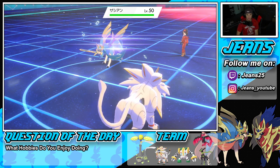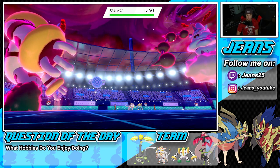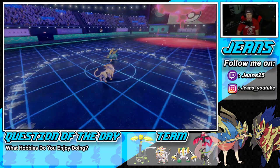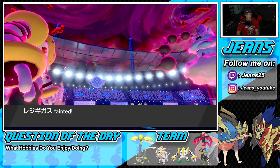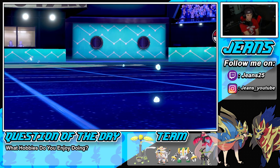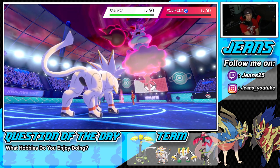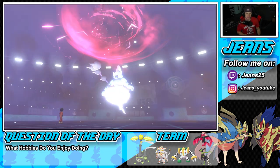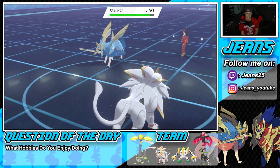I want him to take out Regigigas this turn so Regieleki can get rolling. Rock Slide takes out Thundurus, we deal a little damage onto Zacian. But Zacian is plus one on speed from Max Knuckle — Regigigas doesn't outspeed him anymore. No bueno. Regigigas has to come out and choose a move. I feel like Solgaleo is going to need to take out Groudon. What's my play? Do I just Earthquake here?